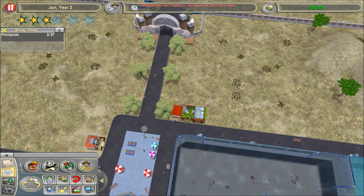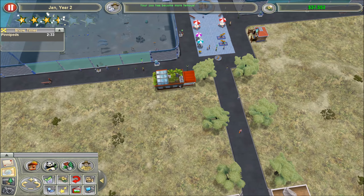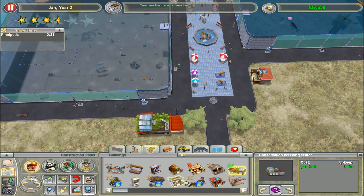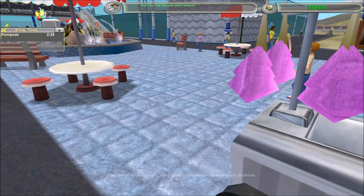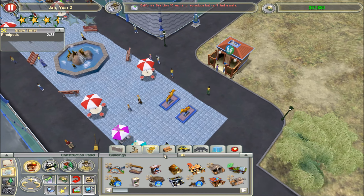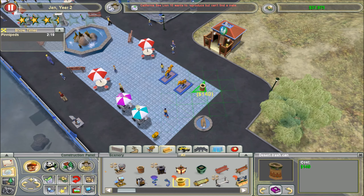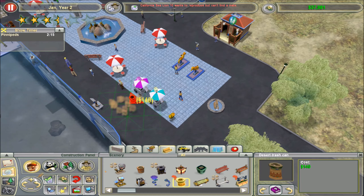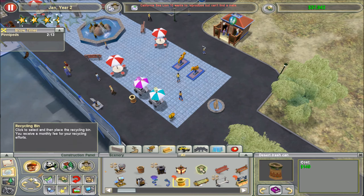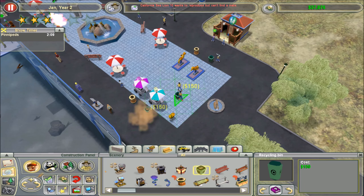Is that the entrance right there? No, the entrance is right in here. Cool. That should make animals breed faster, that's all that's really gonna do. And I forgot to place more trash cans. I need to put those down. I was almost gonna do it, and then I completely blanked on it. Alright, trash can, trash can, recycling, recycling.